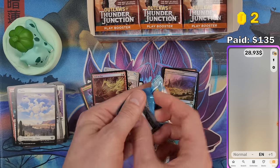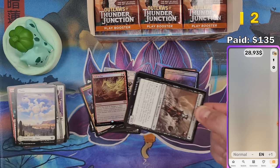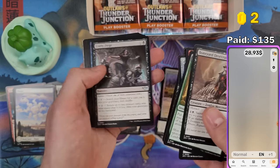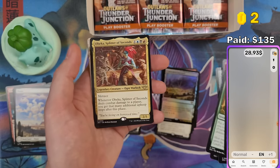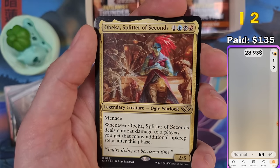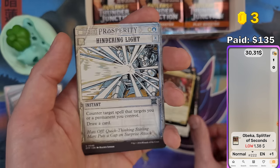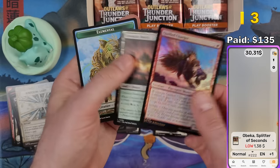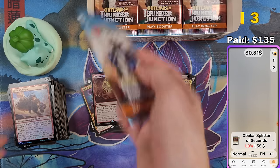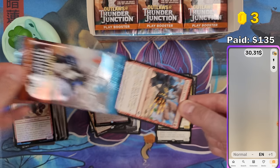Claim as many coins as you can by commenting under every video I upload in the coming days. I'll try to upload a video every day for the set. Obeka, Splitter of Seconds — also a character from one of the side stories — $1.38, not bad. The more coins you have by the end, the higher your chance of winning the giveaway. Check my last giveaway if you want to know how it works.